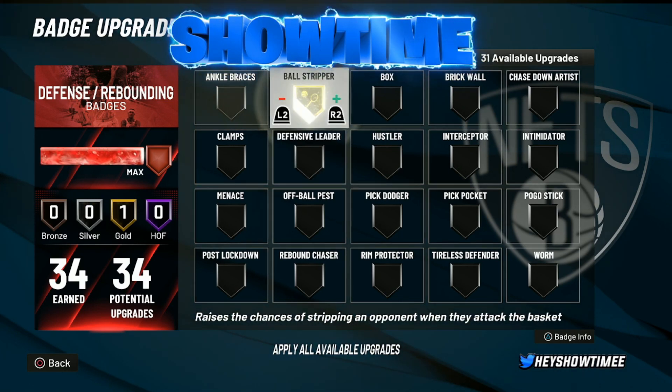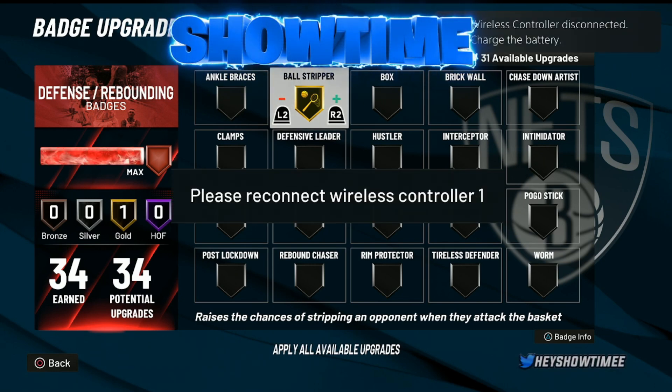Another badge you guys can definitely use on gold is Ball Stripper. I'm a huge fan of Ball Stripper this year — it's one of my favorite badges. It's definitely slept on and so underrated. Ball Stripper gold is going to work very well for you. Personally, there have been times I use it at Hall of Fame, and a lot of people do use Hall of Fame, but gold works very, very well. Ball Stripper is that badge — you guys just have to get into position.